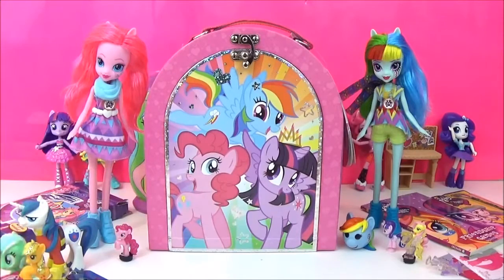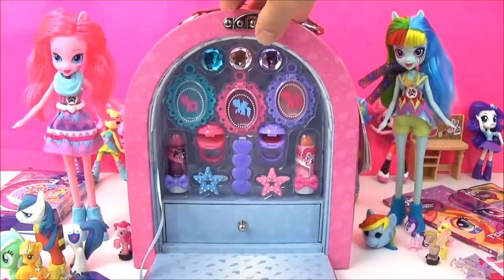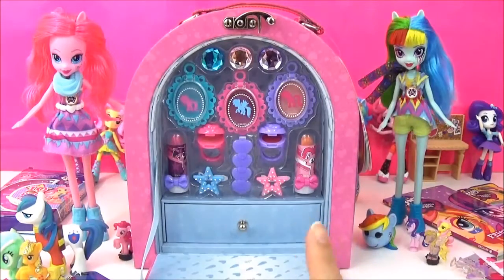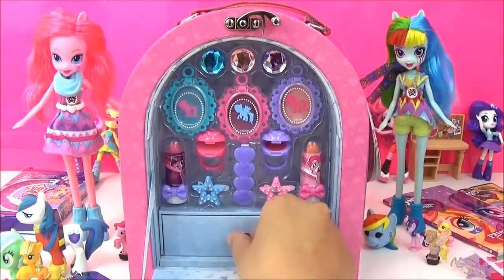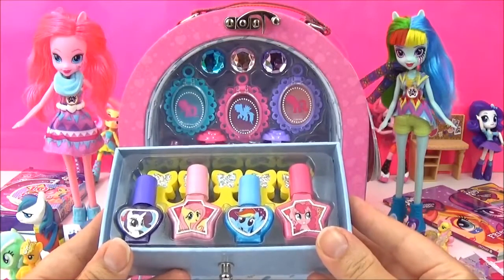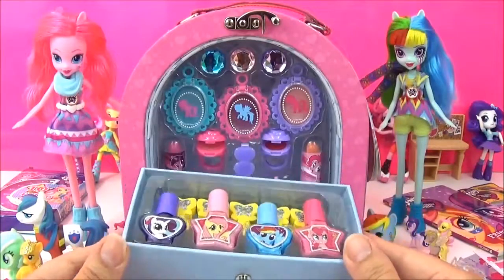So the last of this Teenie Weenie Nesting Doll Surprises is this My Little Pony Beauty Case! I can't wait to open it and find out what's inside! Wow, there are so many awesome things in here! I see some lip gloss and some hair clips and rings that look like they have lip gloss! And it's also got nail polish! That's awesome!